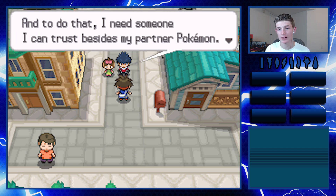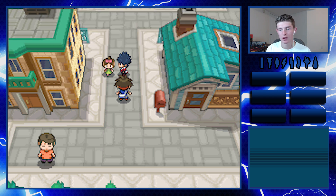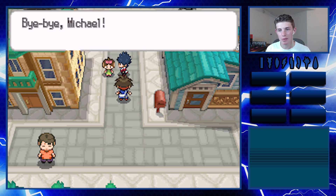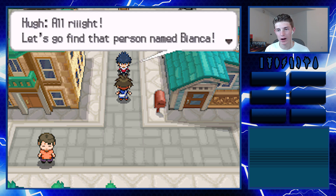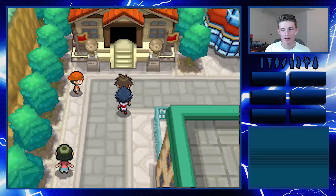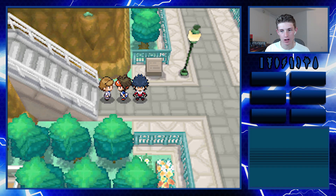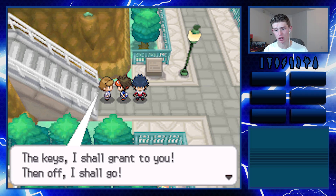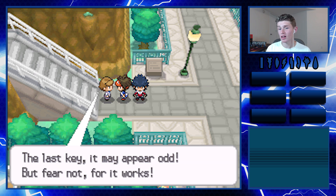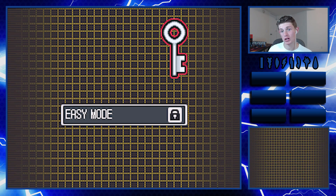I need someone I can trust beside my partner Pokemon - a person I can trust. That's what I'm talking about - you. Alright, let's find that person named Bianca. Now we get to see them run at double speed - bam, look at that! Let's go up here and talk to this guy. Welcome - I'm the key bearer. The keys I shall grant you and then off I shall go.